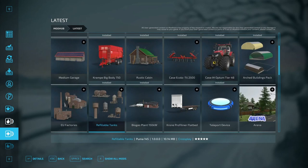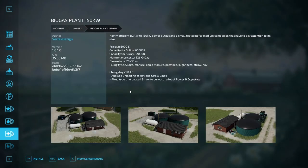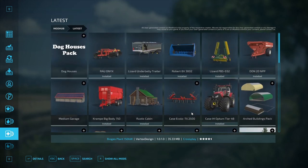We have one update today - an update to the Biogas Plant 150kW by Vertex Design. The changelog for version 1.0.1 allows unloading of hay and straw bales and fixes a typo that caused straw to be worth a lot of power and digestate. If you were using it, make sure you get that updated.